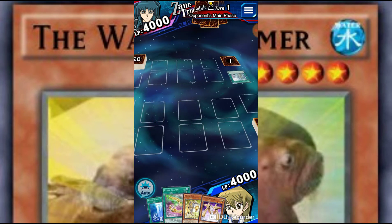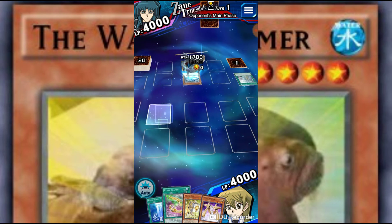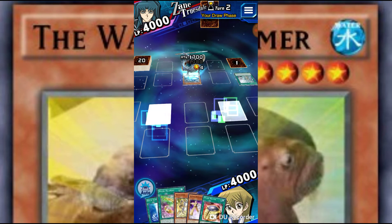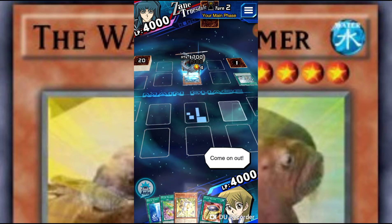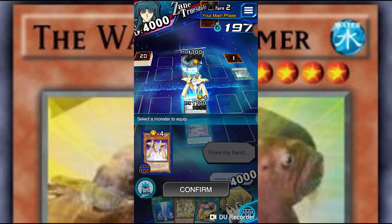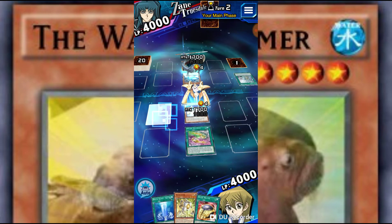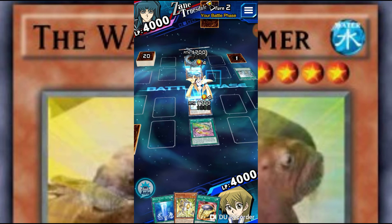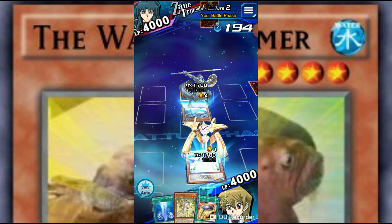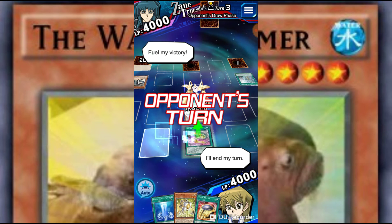Mausoleum of White — interesting. Vanguard of the Dragons, interesting. There's our Vylon Matter, that doesn't really matter to us. Let's get Vylon Filament out here. Now, when he attacks — boom, nothing's gonna happen. He has to activate his Econ now. Get out of here! I love Vylons, they're so much fun. That Econ, or whatever he had down there, is not going to be activatable.